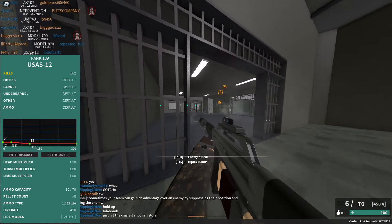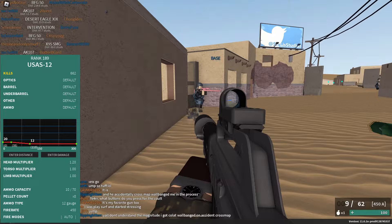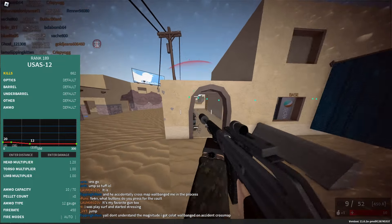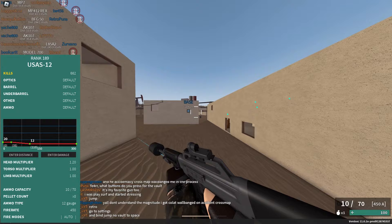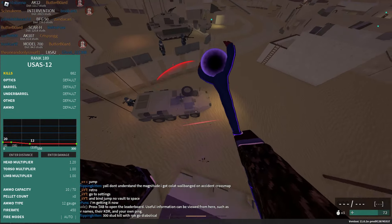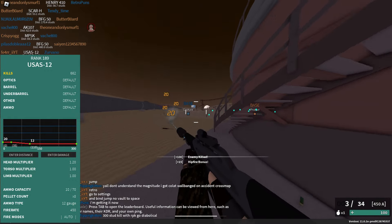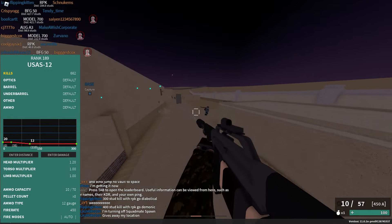At number 3, we have the UCAS-12 — the highest ranked shotgun in the game. This thing is an absolute demon up close. It has 8 pellets, does 20 damage per pellet up to 35 studs, and goes down to 12 at 110 studs. It's an automatic shotgun with a 450 fire rate, 10 magazine size, and you need 5 out of 8 pellets to kill in CQC. I'd recommend an AMT Terminator, a muzzle booster, a stubby grip, and a blue laser.